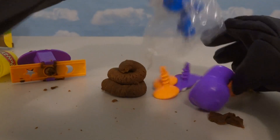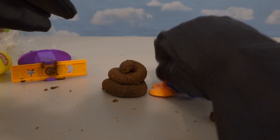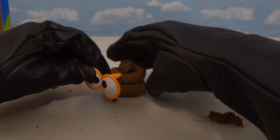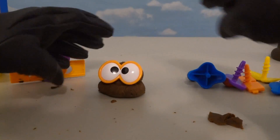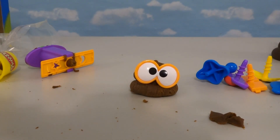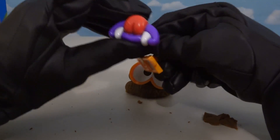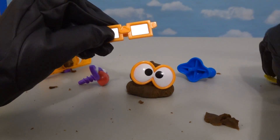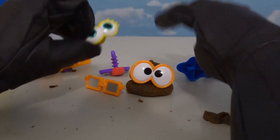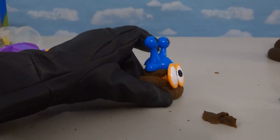Now it's time to get out the accessories — and boy, we get a lot of them! We get mouths! We get eyeballs! Take that eyeball! That's what I call a surprised poop! We also get fangs for a vampire poop! And we can make a poindexter poop, a girl poop, and a crazy hat poop! Now that's just crazy looking!